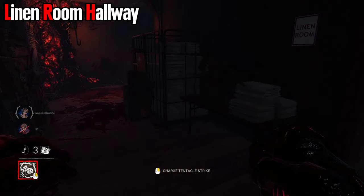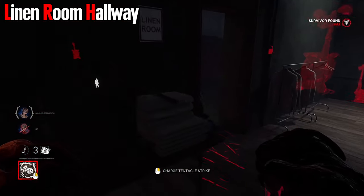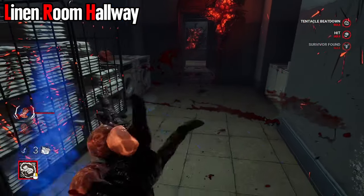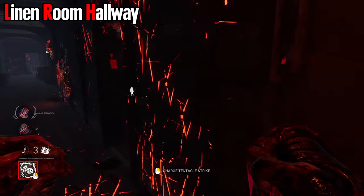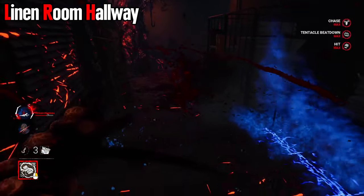The linen room hallway upstairs on west has one tiny bit you can hit over, but most of it is just whip draggable. This right here you cannot hit over, but you can drag through most of the room. In the actual linen room itself, it is dodgeable but it is hard to do so. In the hallway, essentially you can do the whole hallway — no issues there.